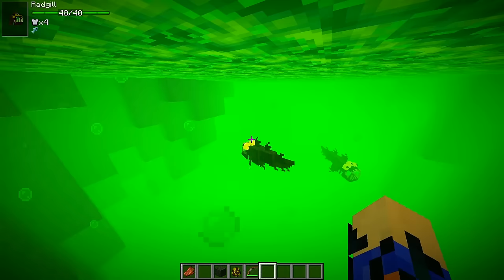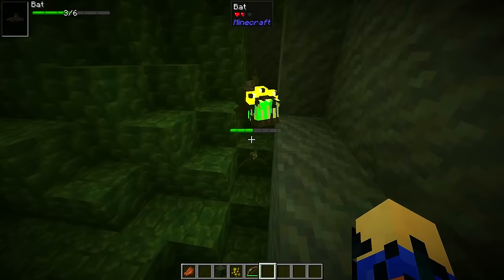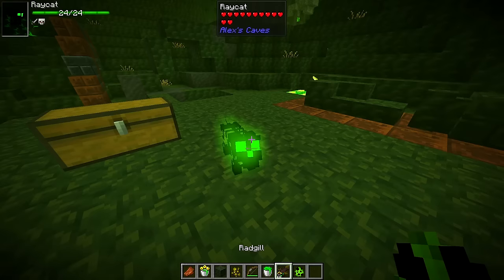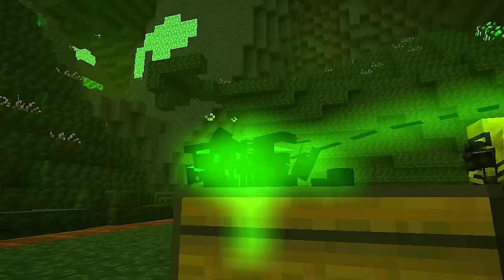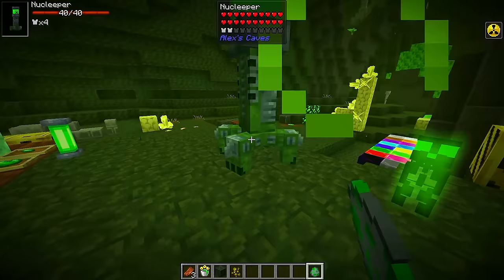Swimming in pools of acid are the Rad Gill — three-eyed fish straight out of the Simpsons. They sometimes jump out of the acid, giving you a chance to catch or fight them. They can be bucketed with a bucket of acid. If killed they drop themselves and can be cooked for a better food source, but raw they can be used to tame the ray cat. If you are irradiated and within 28 blocks of a ray cat, the ray cat can suck the radiation out of you while healing itself.